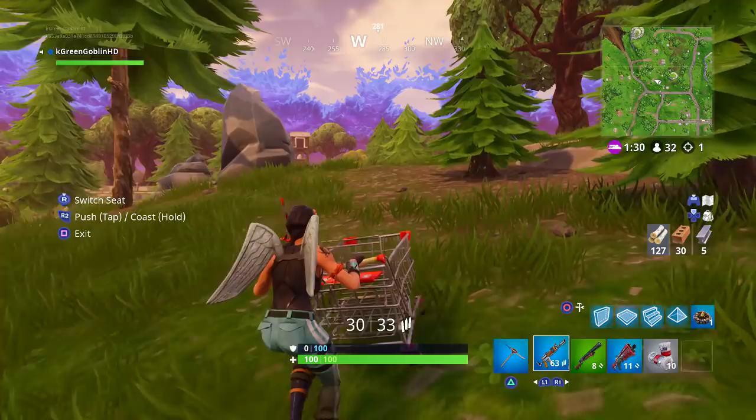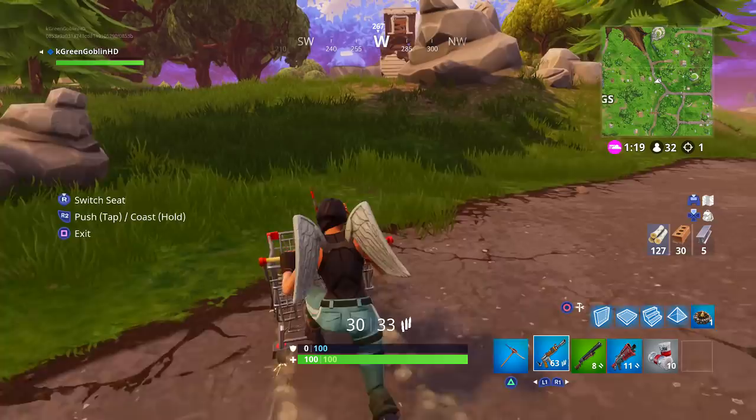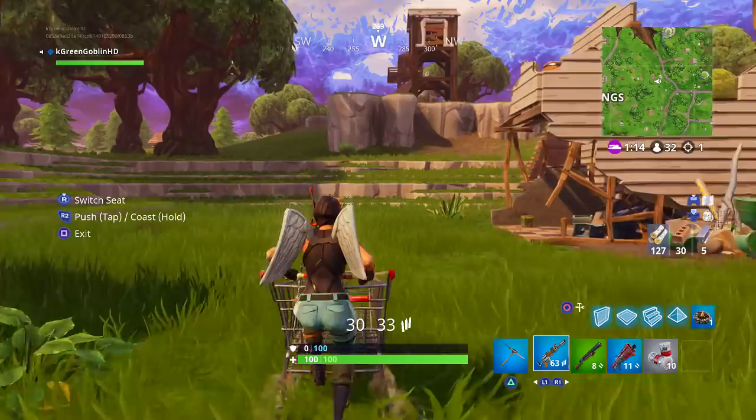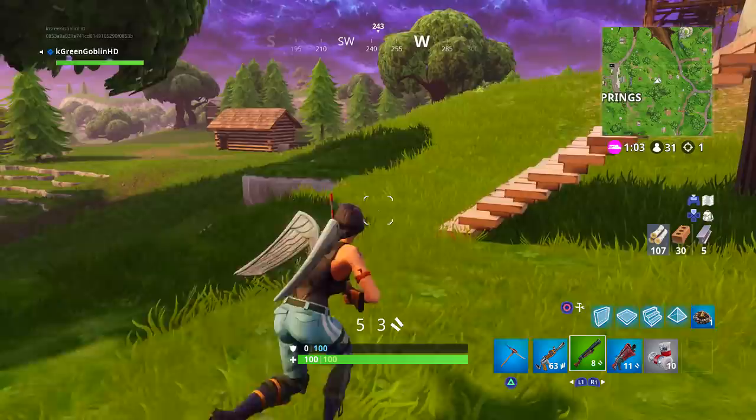Controls are pretty self-explanatory — they'll be on screen. I play PS4, but whether you're on Xbox or PC the controls are straightforward. It is hard to get over certain obstacles sometimes, but you can make great escapes with this. You have to use the terrain to your advantage, which is already huge in Fortnite. On tough ledges like this I just leave it and go up to try to get the kill.